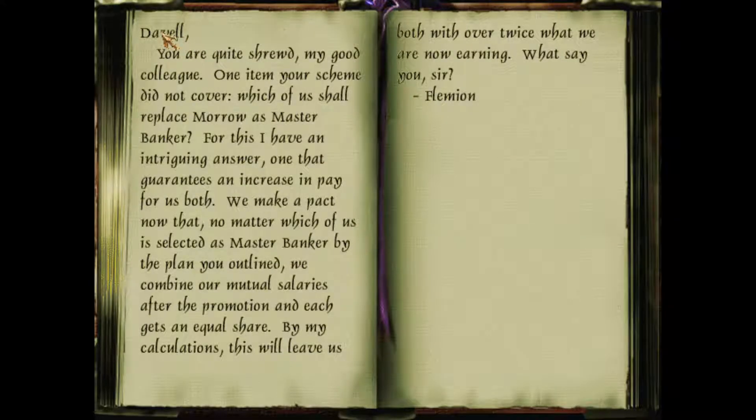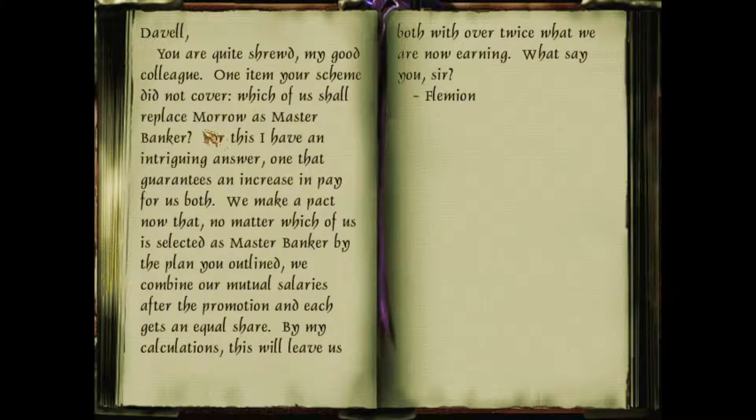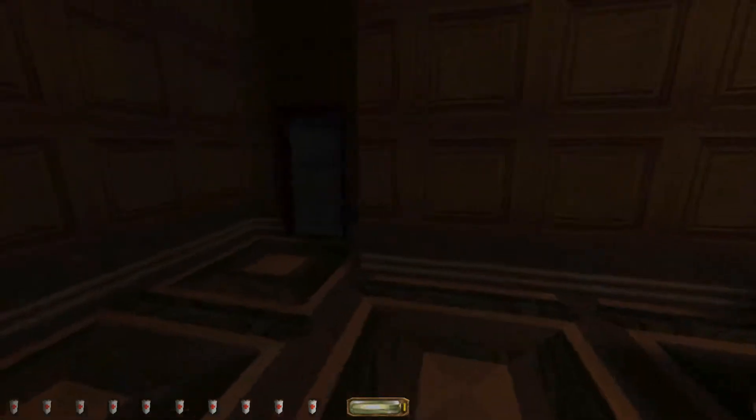Fleming writing to Devil again: 'Devil, you are quite shrewd, my good colleague. One item your scheme did not cover - which of us shall replace Mauro as master banker?' So this is after the other letter. Mauro apparently was slandered and let go. 'With this I have an intriguing answer - one that guarantees an increase in pay for us both. We make a pact: no matter which of us is selected as master banker, we combine our mutual salaries after the promotion and each gets an equal share. By my calculations this will leave us both with over twice what we are now earning. What say you, sir? Fleming.' You assholes. That's all it was - Fleming's office. This is just the kind of passive storytelling I kind of like in this game, where you read documents and put together the pieces.